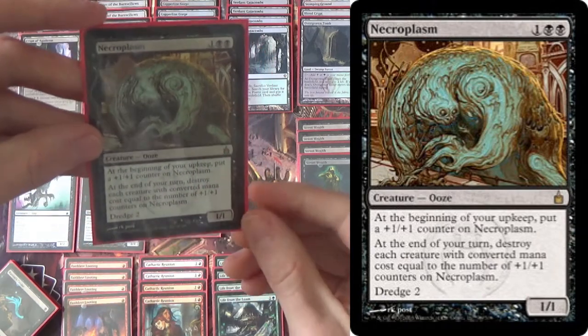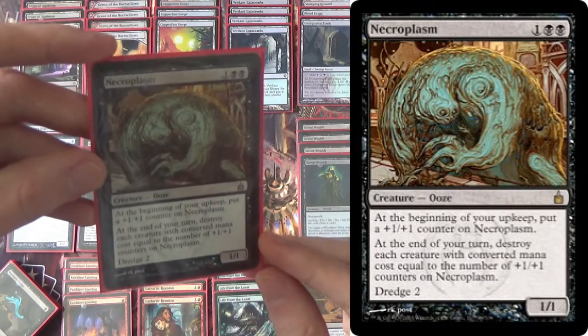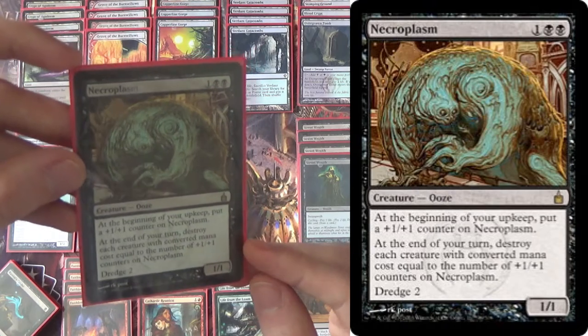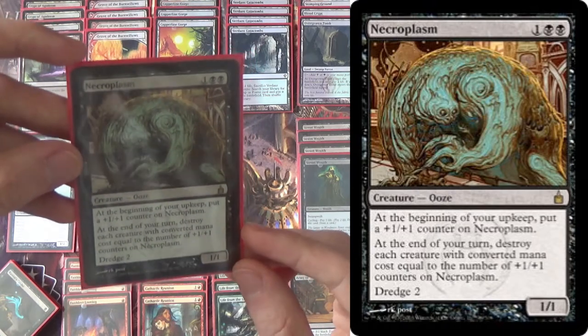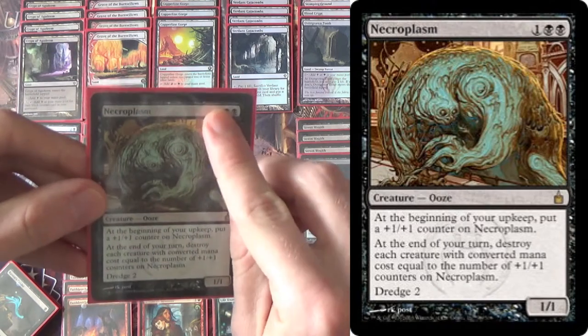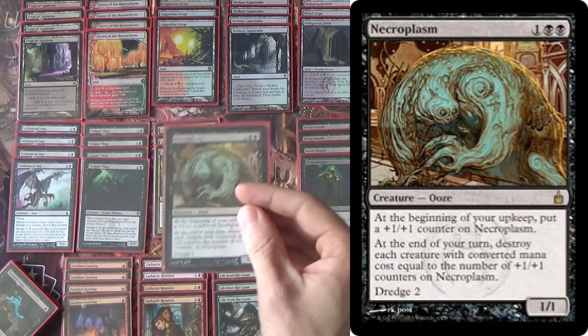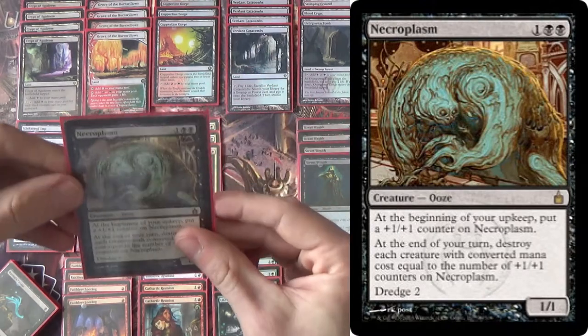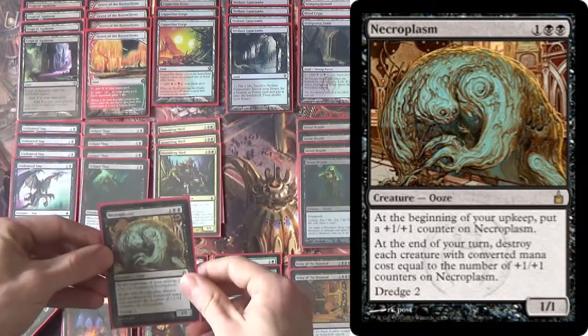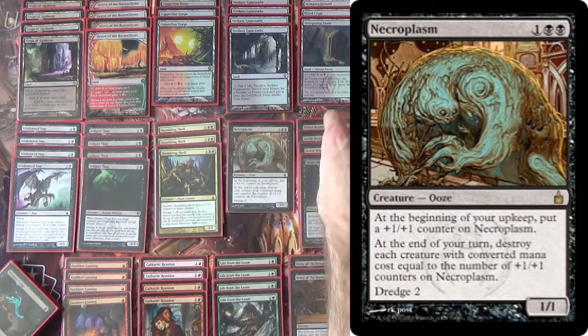First time it comes out, it end-of-turn destroys each creature with converted mana cost equal to the number of plus-one/plus-one counters on it — it has zero, so it blows up all the zero CMC creatures, blowing up Lingering Souls tokens, etc. At the beginning of your upkeep, you put a plus-one/plus-one counter on it. When it hits three, it ends up blowing itself up, which is normally fine — you can dredge it back. Shambling Shell actually lets it skip past three, so you can have a creature that just keeps getting bigger and bigger.